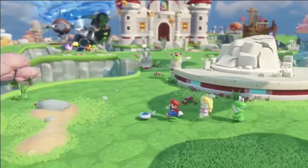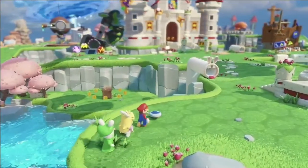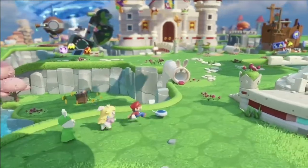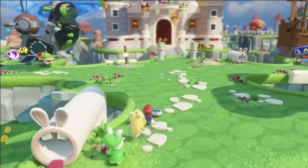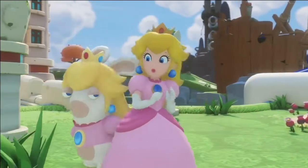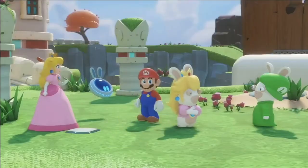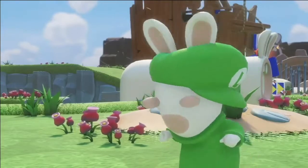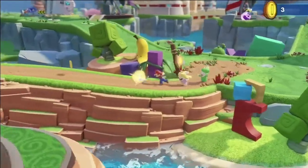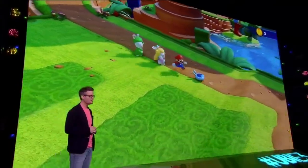The rabbids have been teleported into the Mushroom Kingdom, making the world completely unstable and chaotic. Mario, as a true hero, wants to save the day — but this time with some new friends. At first they don't really know each other, but in the end they will form a dream team that will potentially save the Mushroom Kingdom.